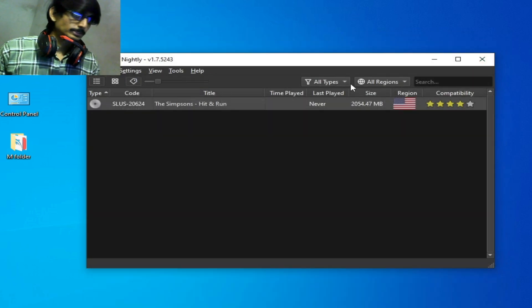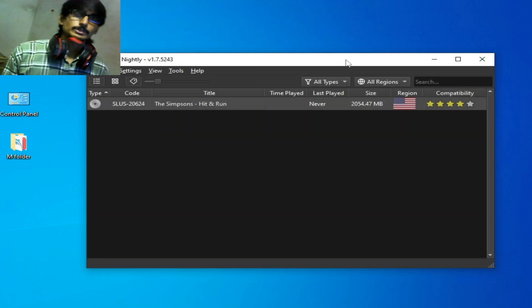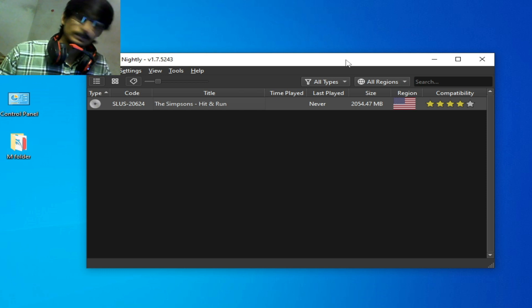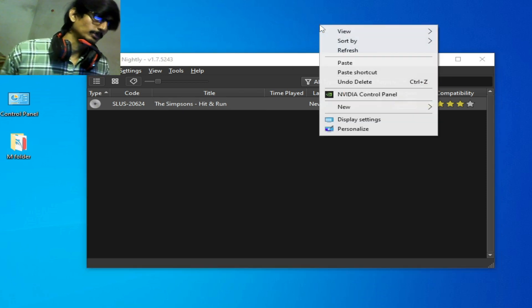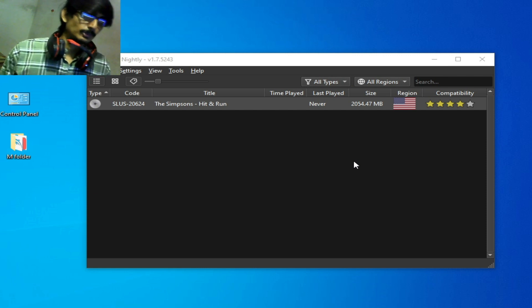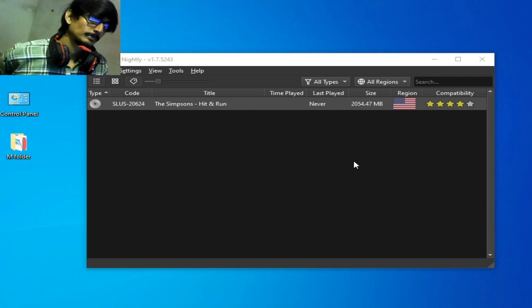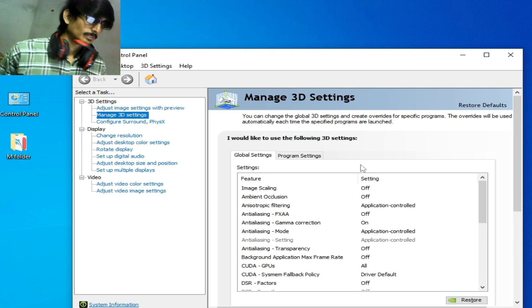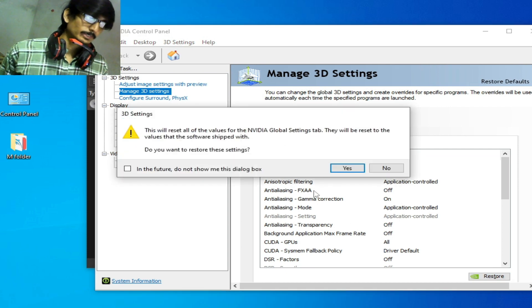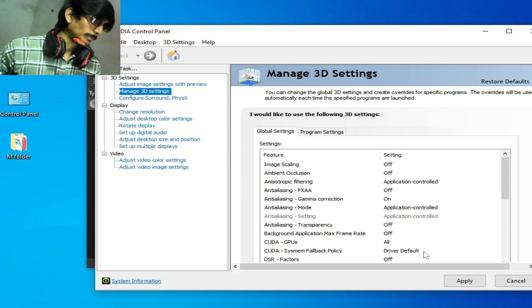Close it. If you're still facing the issue, you can change settings from your GPU control panel — like NVIDIA, AMD, or Intel HD Graphics. Right-click and go to the control panel. First, restore default settings — click Restore, then Yes, then Apply.